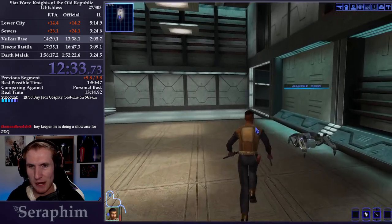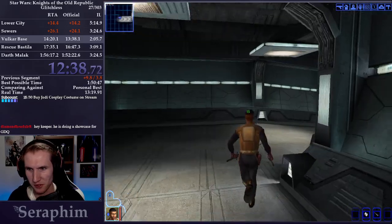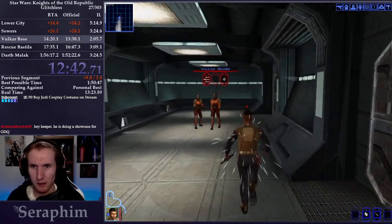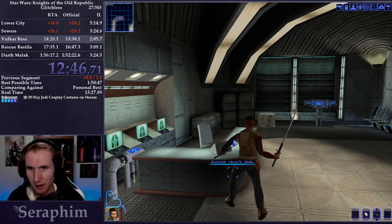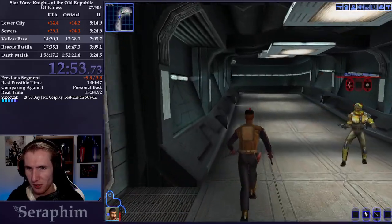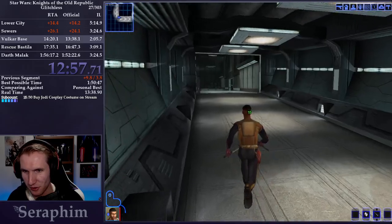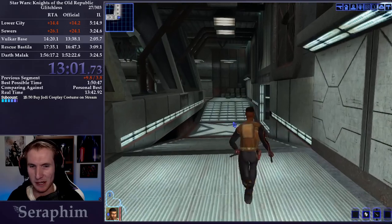I will go out of my way to loot some chests to get more stuff to sell for credits and computer spikes. We'll also get some med packs, which is helpful. There isn't really a lot of RNG in this area, other than the damage rolls these enemies can do can sometimes be very punishing. Hopefully I won't take too much damage. Fortunately, our med pack almost got us back up to full.